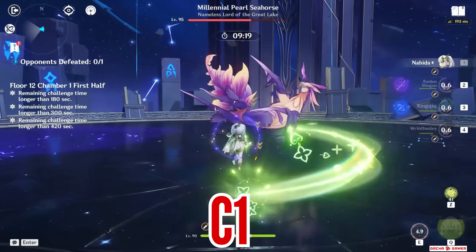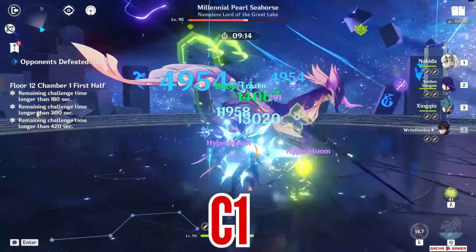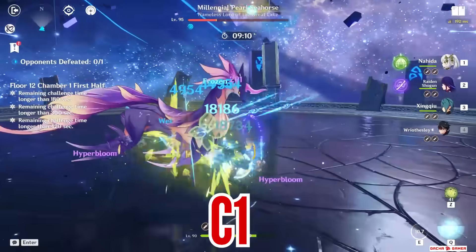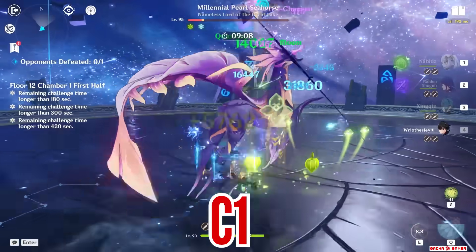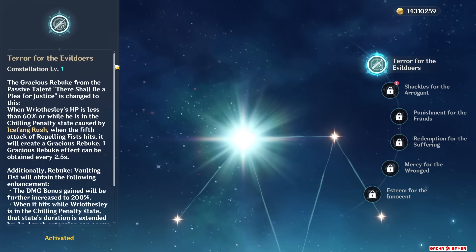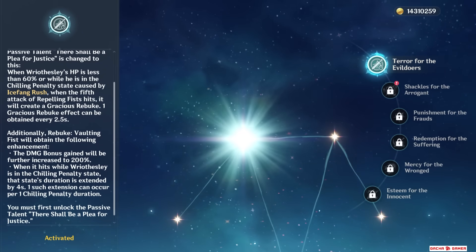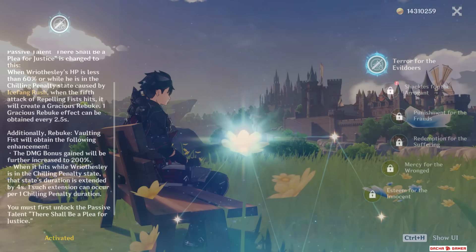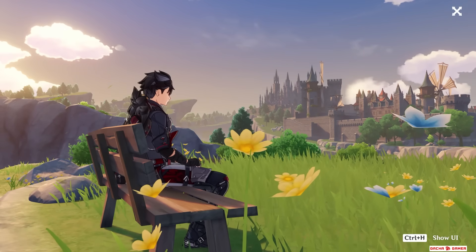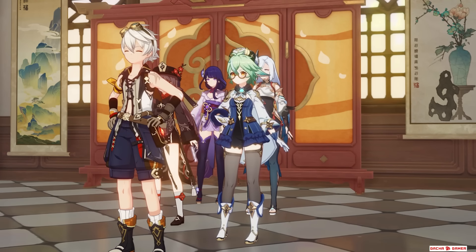All in all, C1 gives Wriothesley a huge quality-of-life improvement. The extra damage on his charge attack is nice, but if you play him right and know the enemy's attack patterns well enough, the difference in Abyss clear time isn't that huge. I would put more emphasis on the constant healing he gets from C1 thanks to N5C spamming. It's clear this constellation is packed with a ton of value, but I started to wonder — is the game getting too greedy, or has this already happened with other characters in the past?